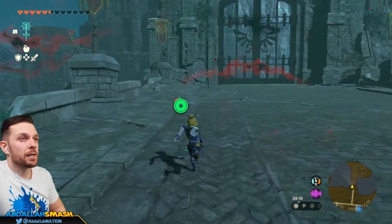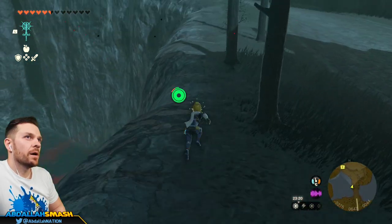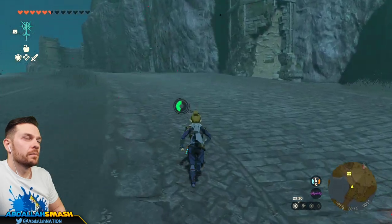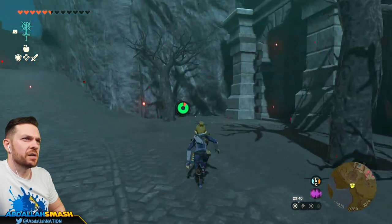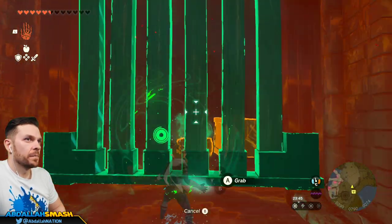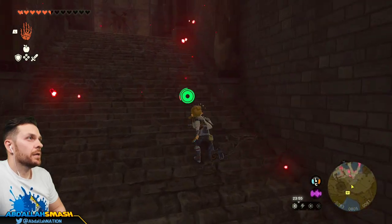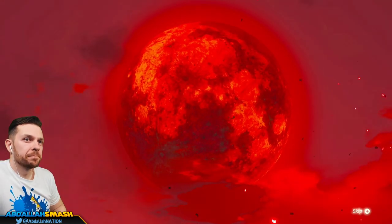It is nighttime right now so I got nighttime speed up gear — the sneaky gear you get from Kakariko Village. If you raise it to two stars, you can get a set bonus of running really fast. So we're going to sneak around and make our way up. Oh, is that the sound of a blood moon coming? Or is that just Hyrule Castle music? Yeah, that is blood moon. It's fine.